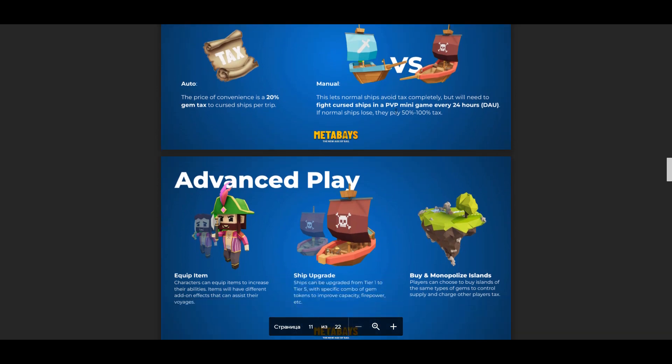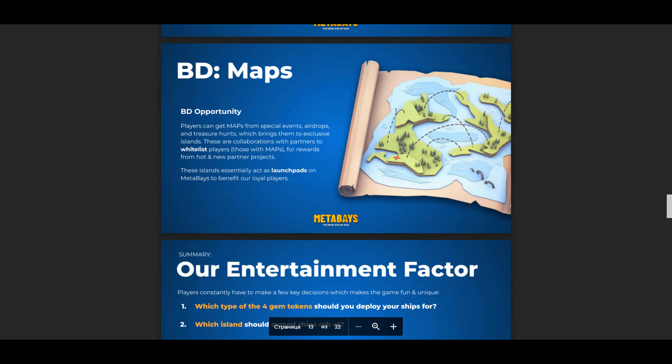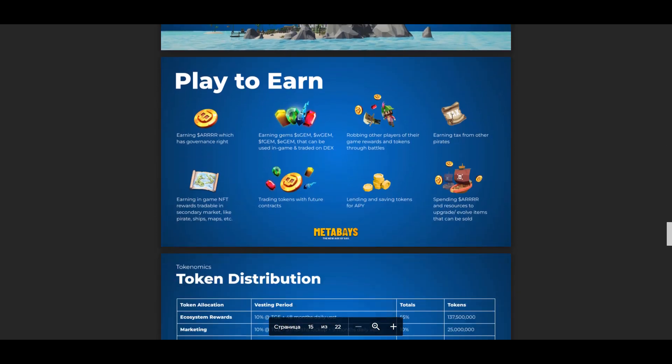Characters in the game can equip items to improve their abilities, with items having various additional effects that can help with the journey. Ships can be upgraded from level 1 to level 5 using certain combinations of token gems to improve capacity and firepower. Players can also buy islands to control supplies and tax other players.